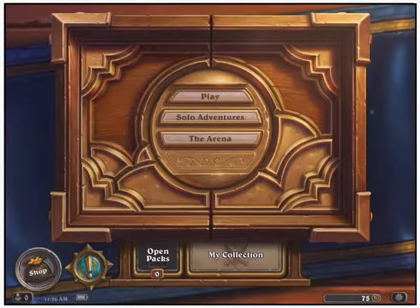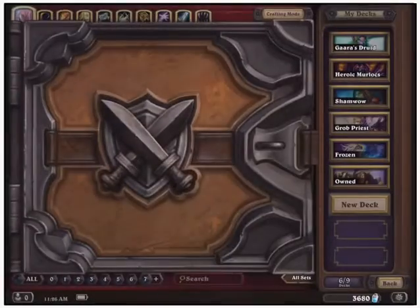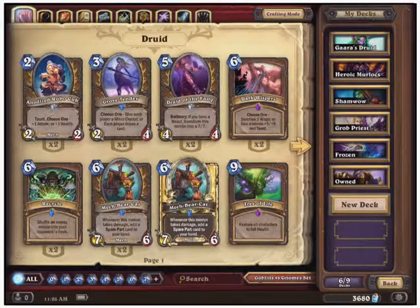I'm going to start this review by showing you the collection and how you can view cards and build decks, then jump into a battle before I get totally destroyed in a ranked game. I've been playing for a while so I have most of the elite cards, and I'm pretty well on my way to getting all of the Goblins vs. Gnomes cards, just missing a few here and there.